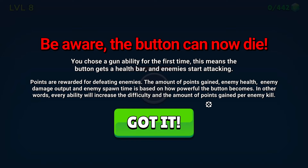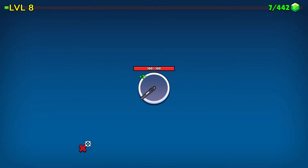Points are rewarded for defeating enemies. The amount of points gained, enemy health, enemy damage output, and enemy spawn time is based on how powerful the button becomes. In other words, every ability will increase the difficulty and amount of points gained per enemy kill. So now we get things we need to kill.